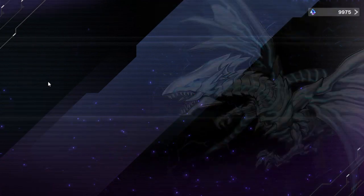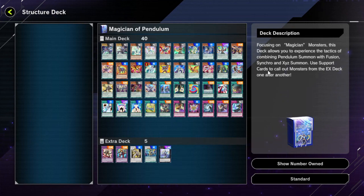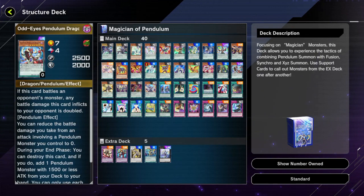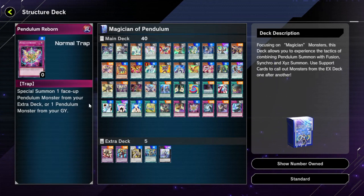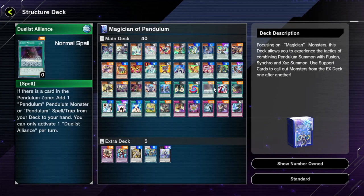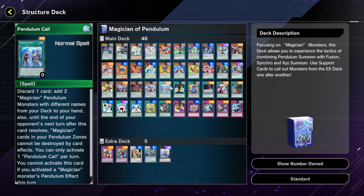Structure decks in Duel Links don't give you nearly as much stuff as they do here in Master Duel. Here you can play two decks by getting three copies of this structure deck for 1,500 gems. With that you can play Performapal Odd-Eyes and also the Magician Pendulums. They also give you decent staples to go along with it — good enough to start you off and replace later.